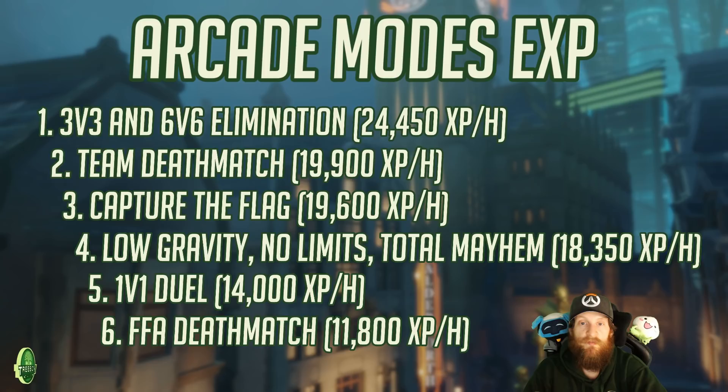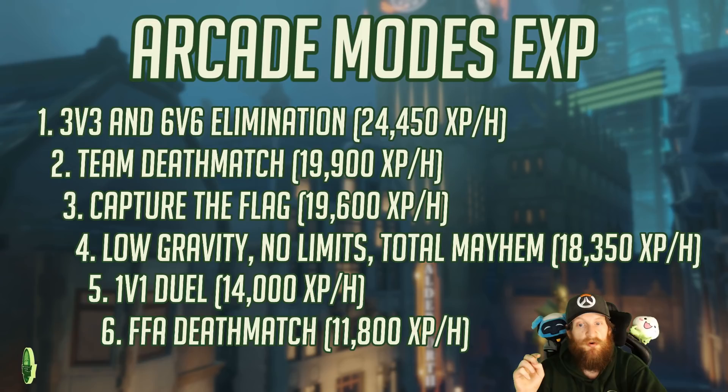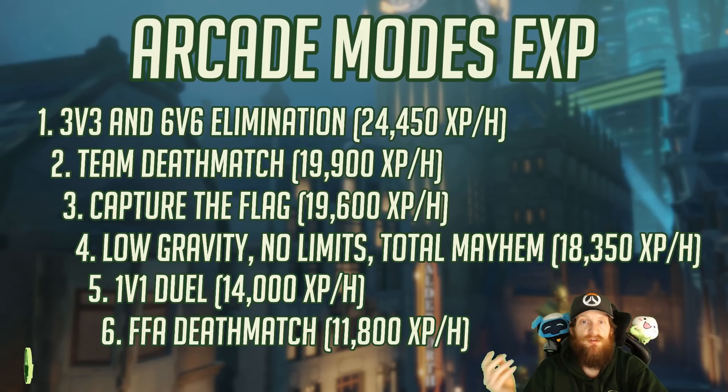Four rounds per match and five rounds per match are slightly less XP, with five rounds per match coming in at 22,400 XP per hour — but it's still very good. This is a surprising result: 3v3 and 6v6 are both significantly more efficient for XP than quick play, and have every bonus available in quick play. The downside is that they are not always available. The two runners up — team deathmatch and capture the flag — are also very good for XP, on par with quick play, but also not always available. Low gravity, no limits, and total mayhem are good alternatives if you want to play some arcade, though note these three modes do not appear on your career profile. At the bottom of the barrel, 1v1 duel and free for all deathmatch have the worst XP per hour — free for all deathmatch in particular is abysmal. It may be great for practice, but not for XP.